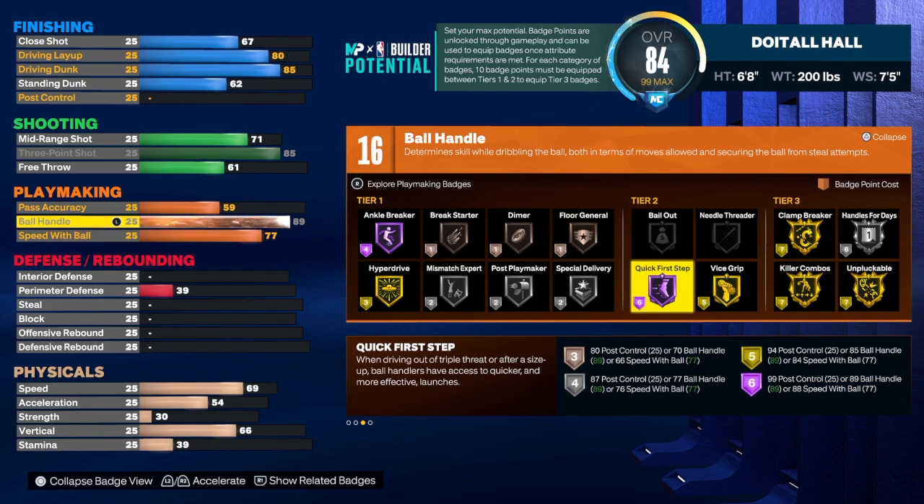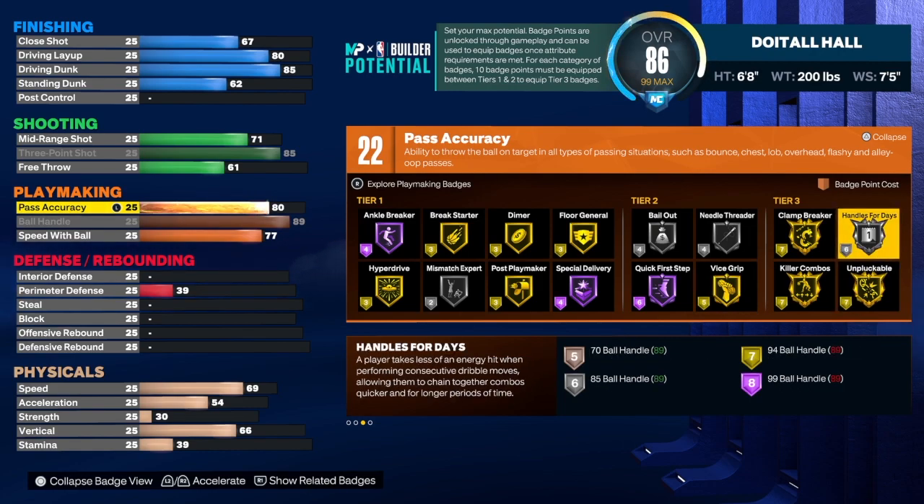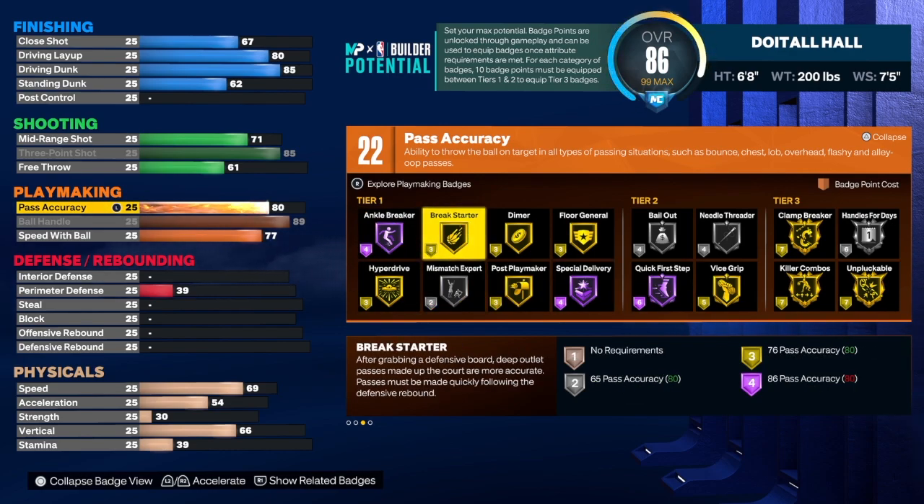I did create this build at 6-foot-7 but 6-foot-8 gives a little more versatility — that's why I went 6-8. For pass accuracy you need to get to at least an 80; you don't necessarily have to get it to an 86. Some people think they need gold needle threader because they're a 0-4, but you don't necessarily need it. You have an 80 passing on this build which is pretty good. With those 22 playmaking badges I would go with unplugable, handle for days, clamp breaker, needle threader, quick first step, hyperdrive, and ankle breaker.